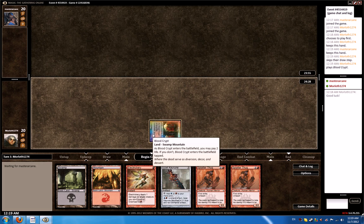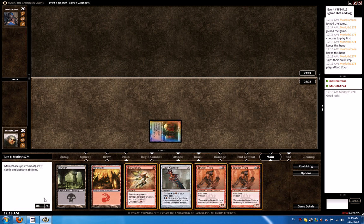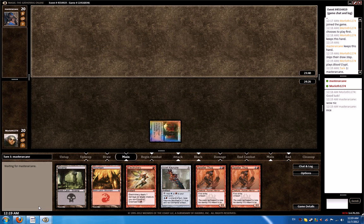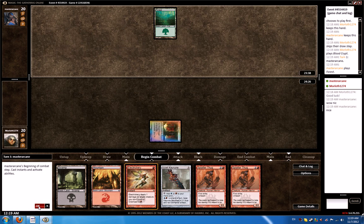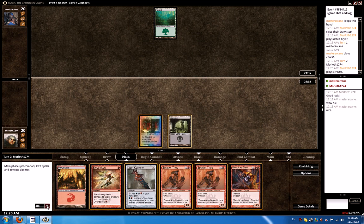Yeah, I've got those shiny Blood Crypts. Might as well acquire a few ticks as well if I decide to sell at some point. Generally I don't really care much about foil cards, so I'm not really sure why people want to pay more for them. I mean, they're rare, sure, but functionally they do the same thing as non-foil lands, so I don't really see their appeal. But maybe that's just me. I've got a giant as well. Let's play our Swamp here, why not.